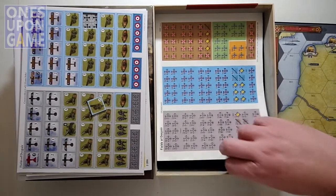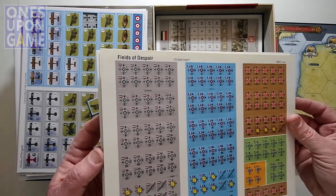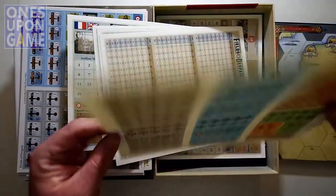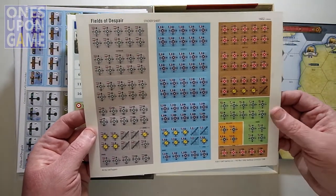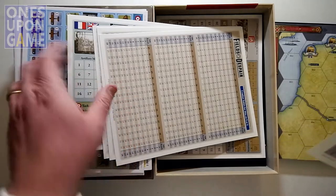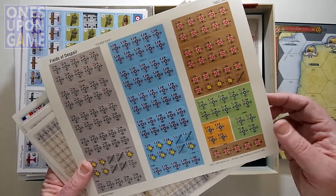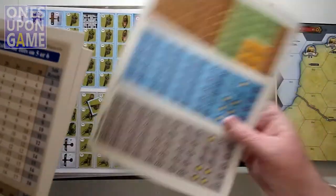We have sticker sheets — this is going to be my first GMT stickered game. Art by the famous Joel Toppin. It'll be interesting to go through the process of stickering blocks. There is only one sticker sheet, full color, with Germans, British, French, US, and Belgian. And some spare stickers as well, in case you can't pick one up cleanly.